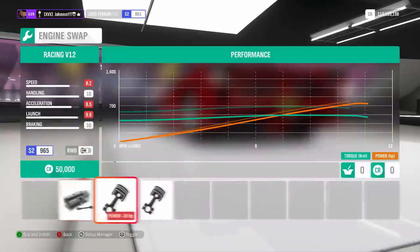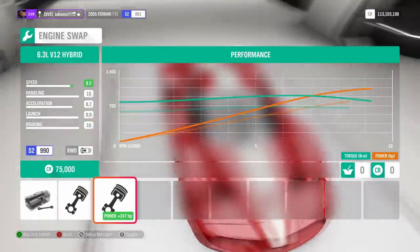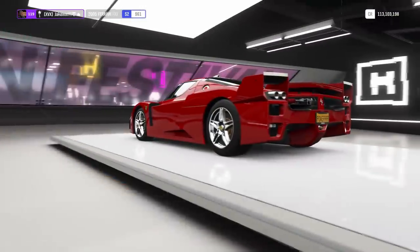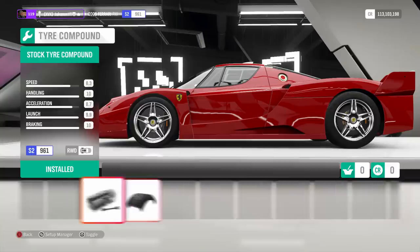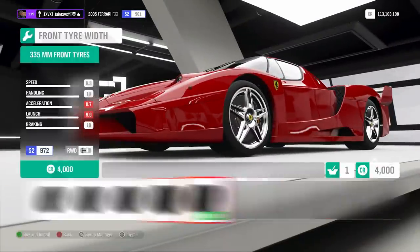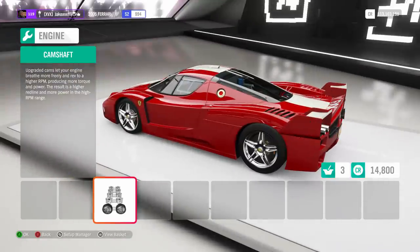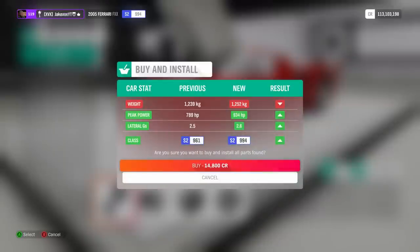We can engine swap it — I don't know why anyone would do that. It's a 6.3 litre V12 hybrid, that's interesting. We're going to keep the stock powertrain obviously. I'm also going to keep it rear wheel drive as well, I'm sure it's good enough. Already got the max tyres — that is some thick tyres, 335s at the front. Not many upgrades on this thing, but that's given us 934 horsepower.